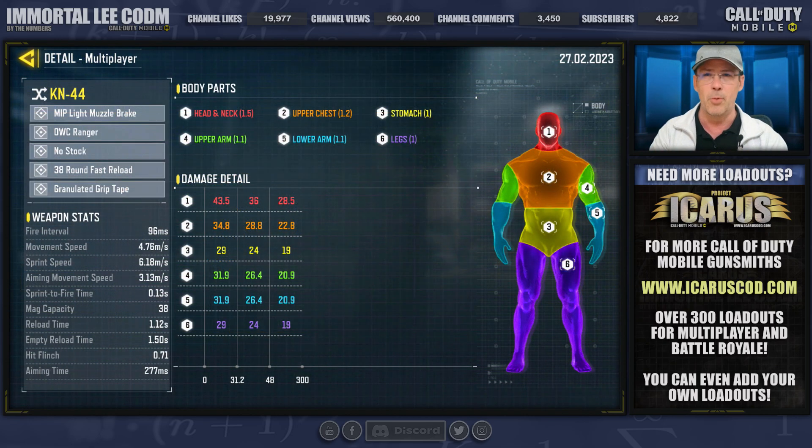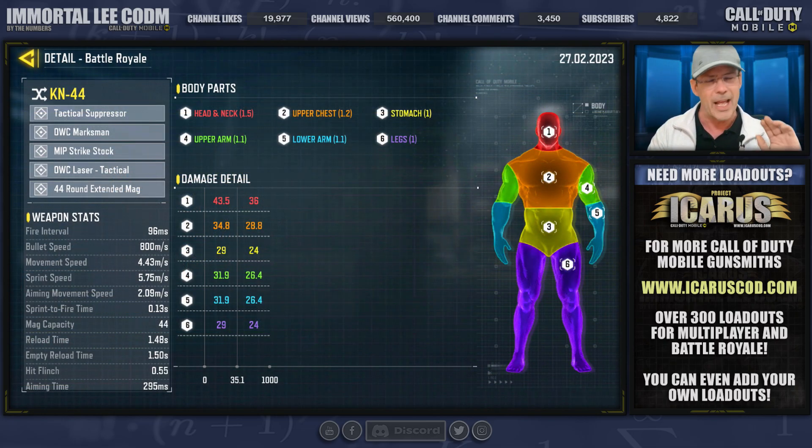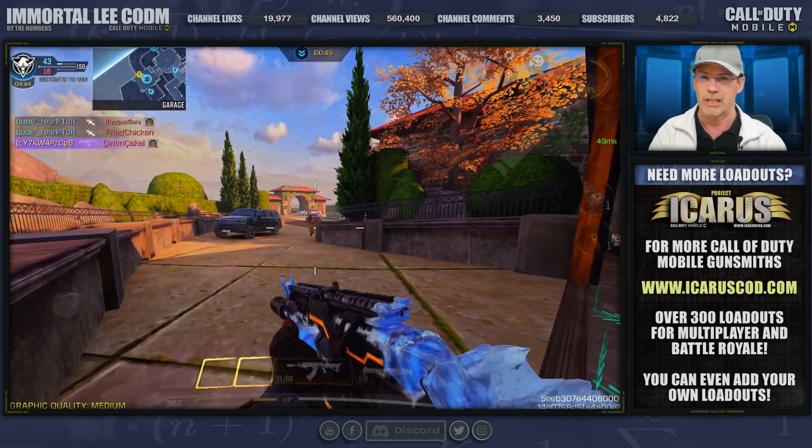If Battle Royale is more your thing, we're going to go with a super high-accuracy, high-ammo-count build. Pick up your extended mag, your long-range attachment, and maybe the Precise Mod, and you're going to be ruling Battle Royale really easily.